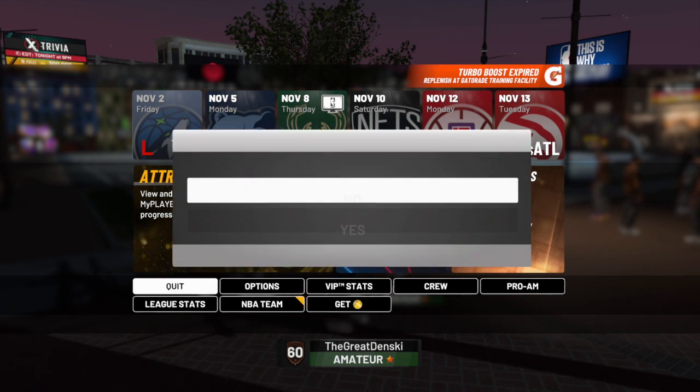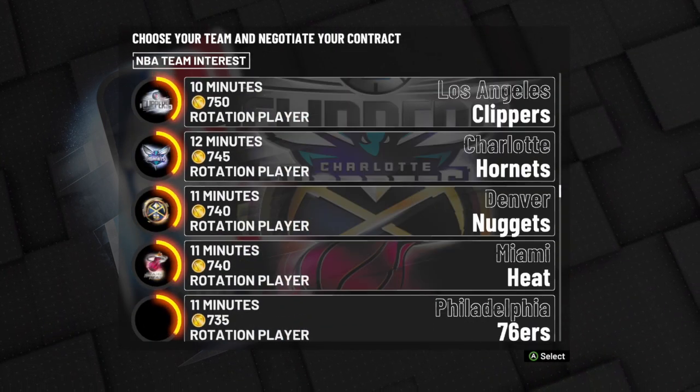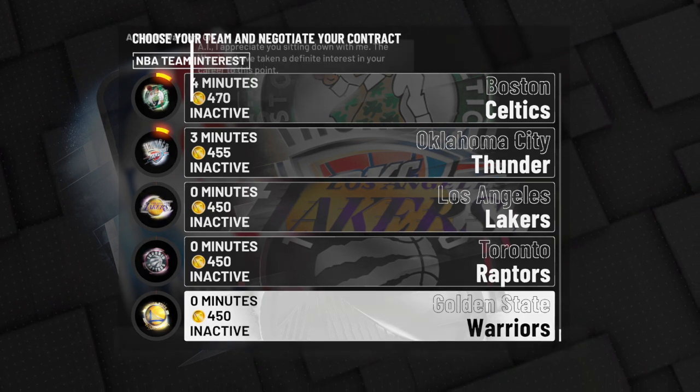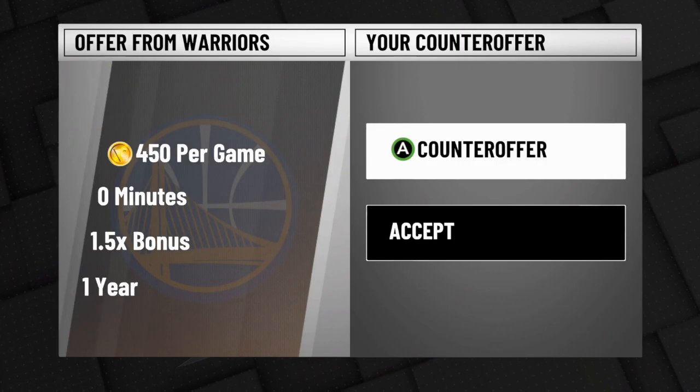I'm stopping with this player because he's going to be getting more minutes per game and I don't want to play that much. I'm going to tell y'all what build to make — I'm not going to walk y'all through the whole process. Make a 6'10 small forward pure sharpshooter. That's the same build I make every time. Go to the Warriors.